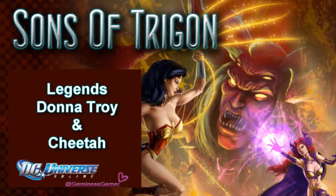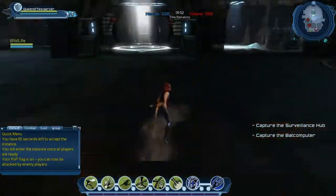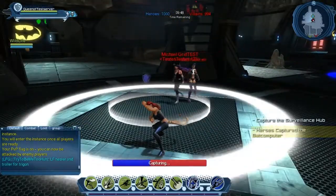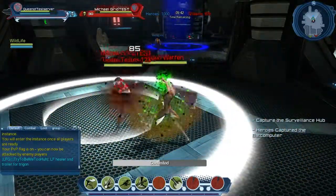Is Legends PvP your forte? Well then this video is just for you. With DLC 8 there will be two additional Iconics characters you will be able to rock the arena with. Those are Donna Troy and Cheetah. Here is a clip of a match of me using Cheetah and my partner and my opponents using Donna Troy.